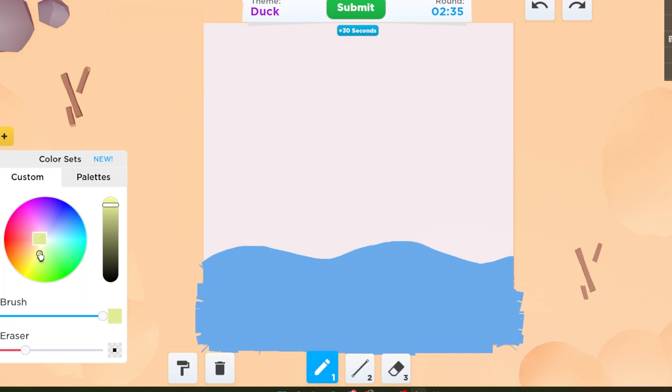Do ducks swim? Yeah, no, that's a dumb question — I know they do. And then I'm going to do a nice little yellowy color. I don't have it sitting here like that. Do they have a long neck? A duck. Aren't ducks brown? Oh shoot, I forgot how ducks look. I think they're green.